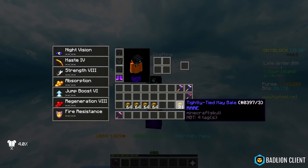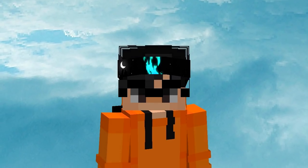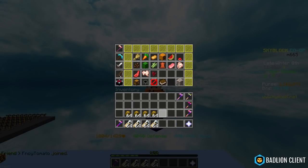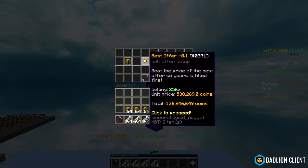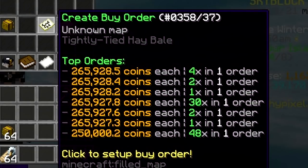Kinda late though, because I already grinded 21 tightly tied hay bale and made it to top 500. Anyways, it's time to finally craft the tier 3 wheat hoe. I just want to see how much money this is worth — right now they're worth 136 million coins for some reason. They're usually around 180 million coins for 4 stacks. I bought them for like 600k each — I don't know why, but they dropped in price big time.